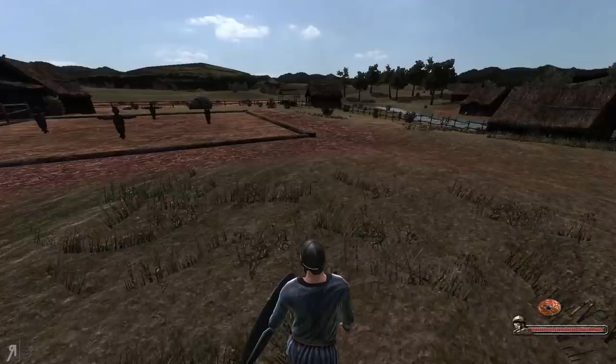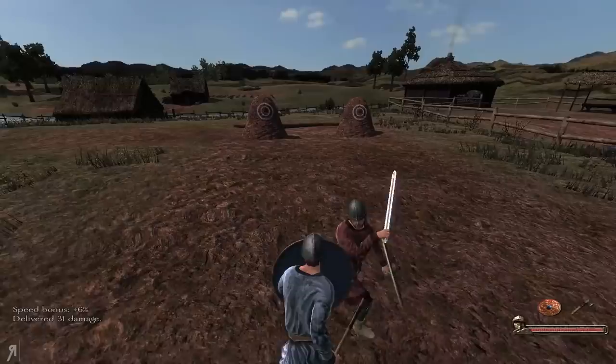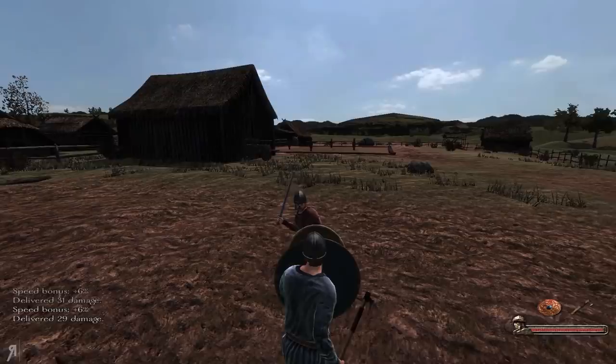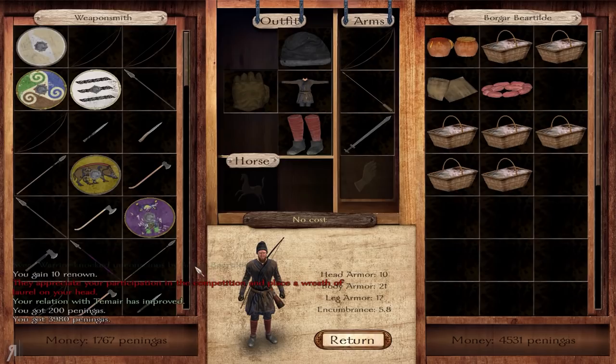Alright, I have an axe. The enemy has a sword - that's probably going to spell a little bit of trouble, but not too bad because he's going to be a little bit slower to swing. That was very easy indeed. We were actually able to do that.